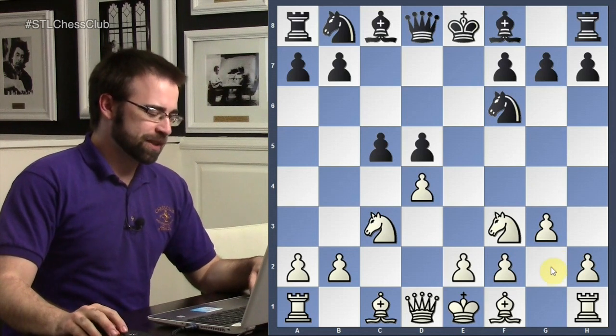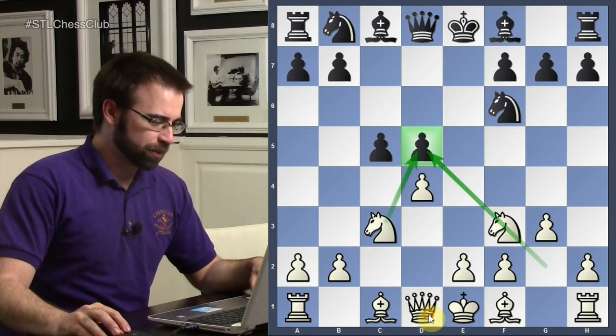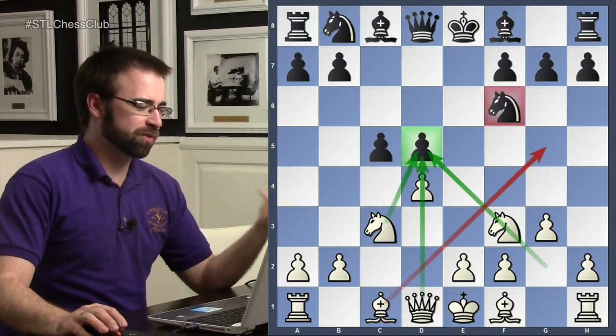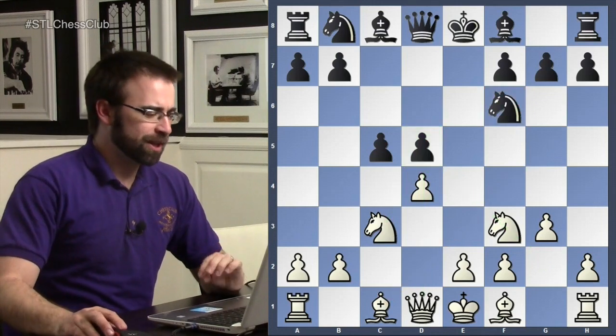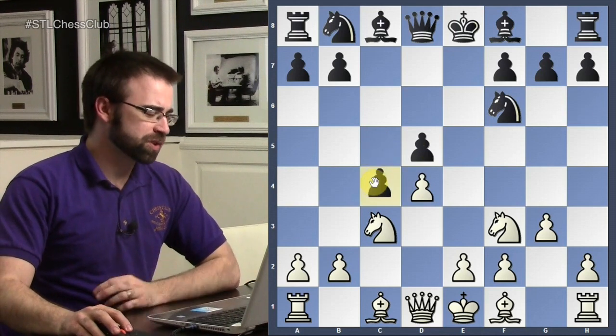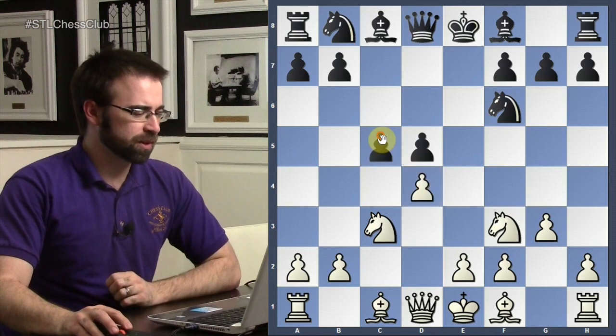The main point is: put a bishop here and attack d5. The knight attacks it, if we take the pawn we have a queen that can attack this, a bishop that can go take the knight and remove a defender of d5. It's all about putting pressure on d5, and eventually black will be forced to make a concession — either playing c4, the most common way, or taking and leaving himself with an isolated pawn.